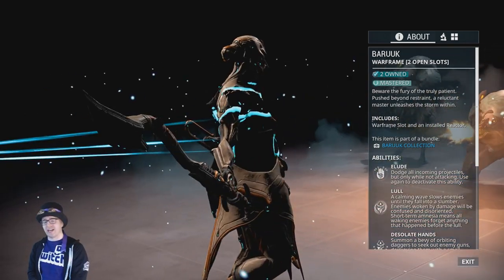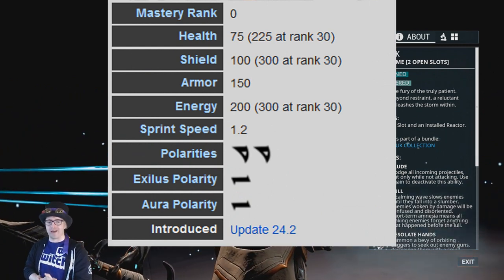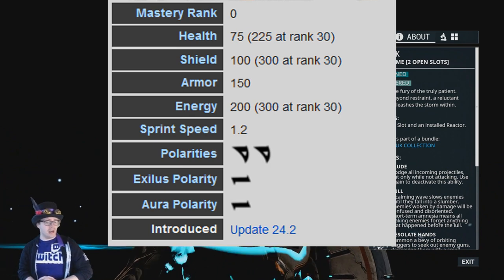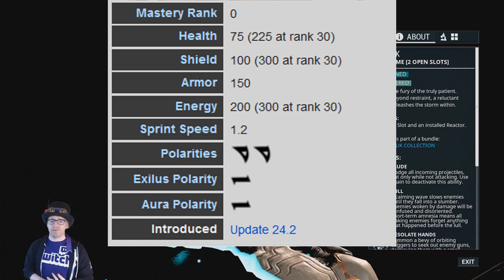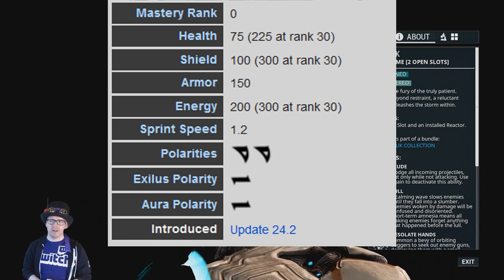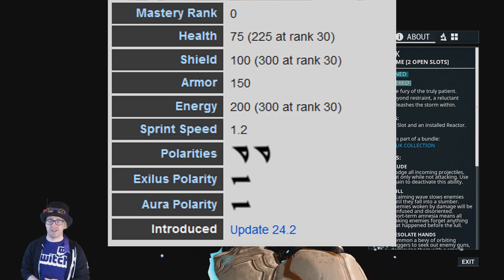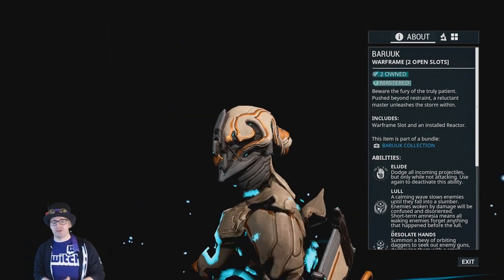The base stats of Baruuk at level 30 are 225 health, 300 shields, 150 armor, 200 energy, and a sprint speed of 1.2. He has two regular polarities in his regular mod slots, one in his Exilus slot which is actually a really awkward polarity that doesn't contribute much to his builds — it's strongly suggested you reform that to something else — and then one in his aura slot.